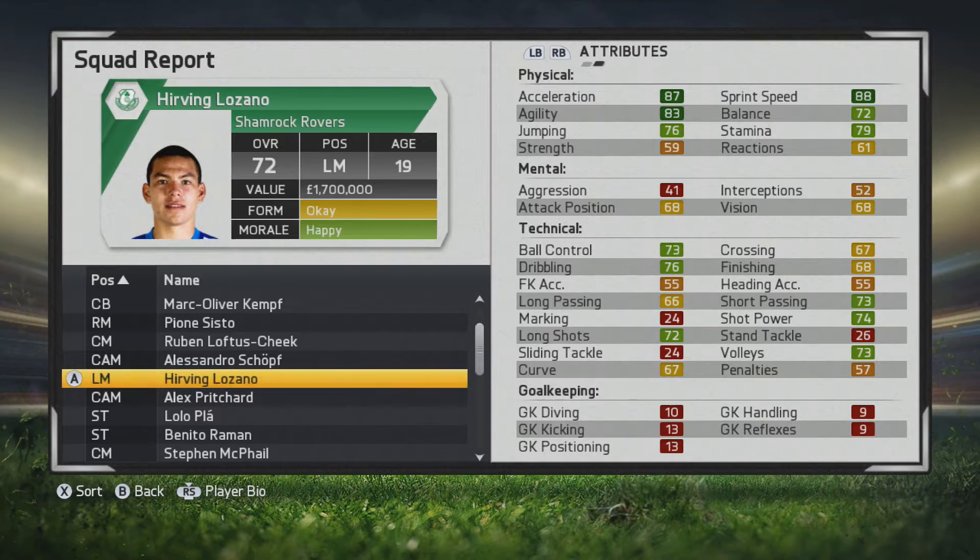Welcome guys to another player growth test. This time we're taking a look at Irving Lozano, who plays for Club Pachuca in the Mexican League. He's definitely a wonderkid of sorts at the age of 19, already at 72 overall, with some great technical and physical stats to build upon.